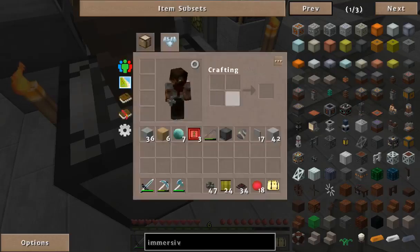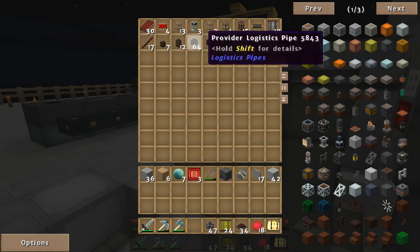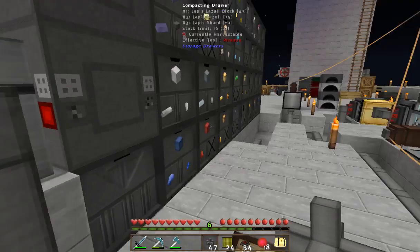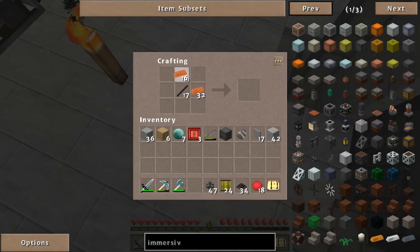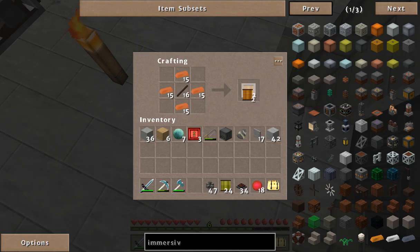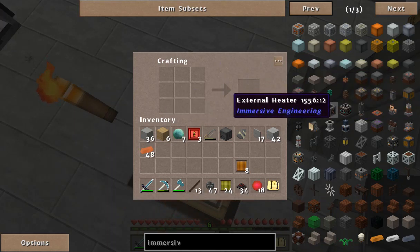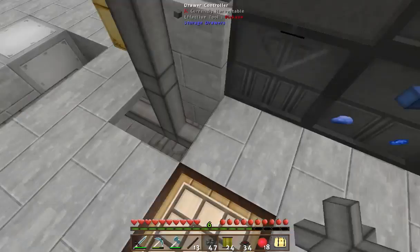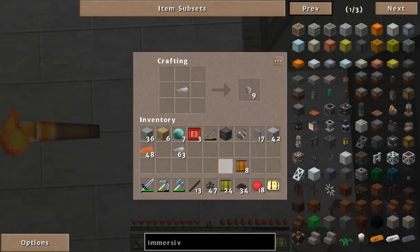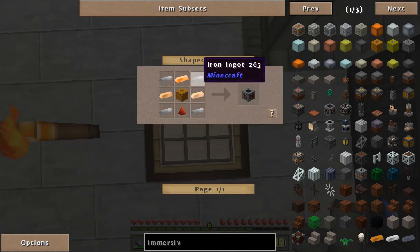So we need some copper — we need eight of them — and a street of sticks. Let's get a stack of this, eight of them, a piece of iron. Then we're going to need a piece of redstone, iron, and copper.